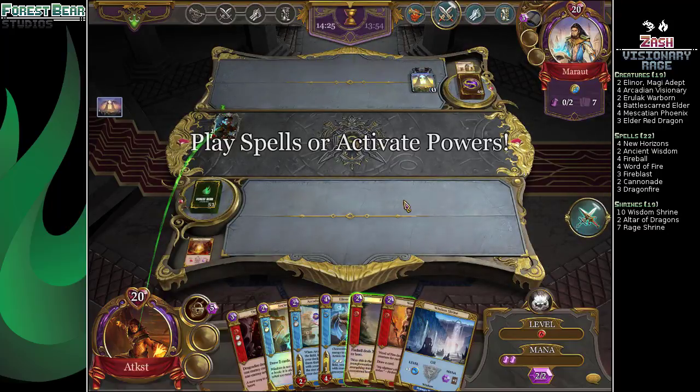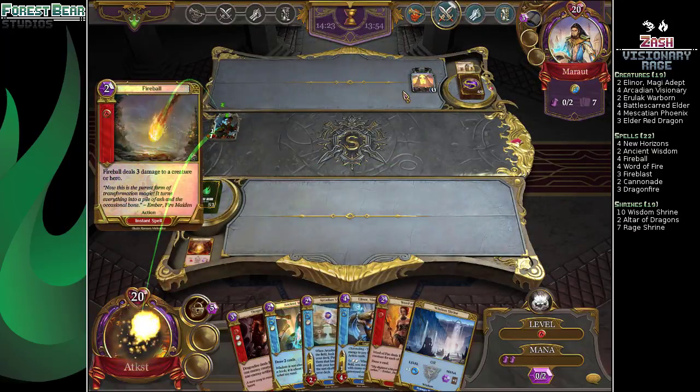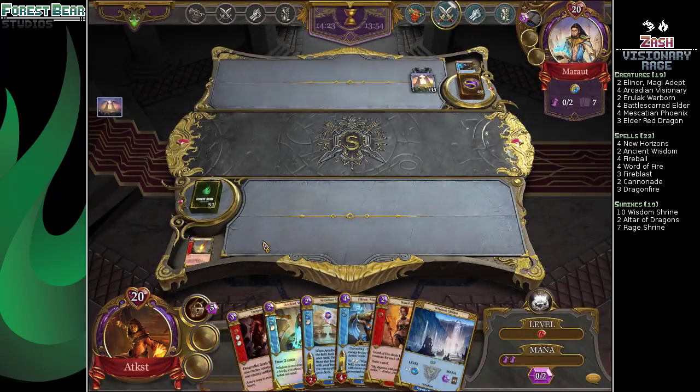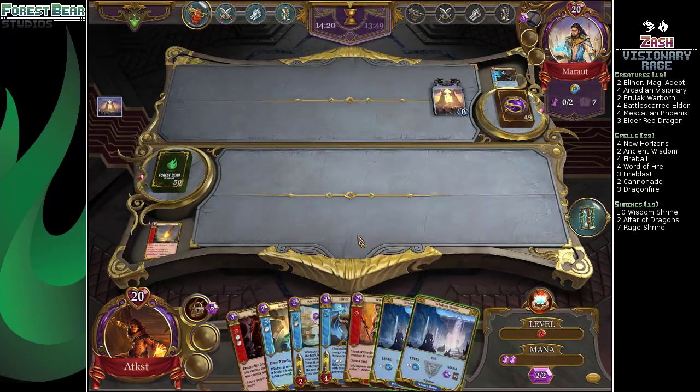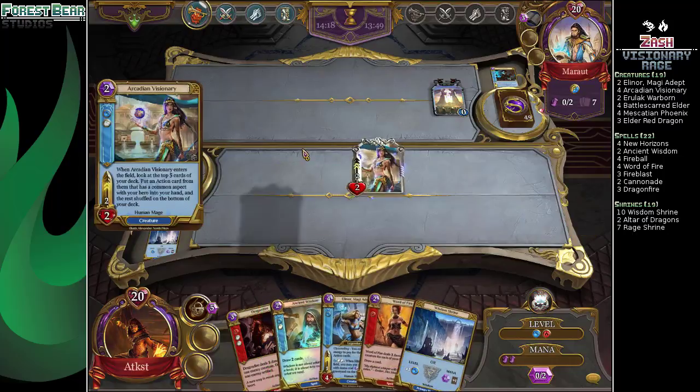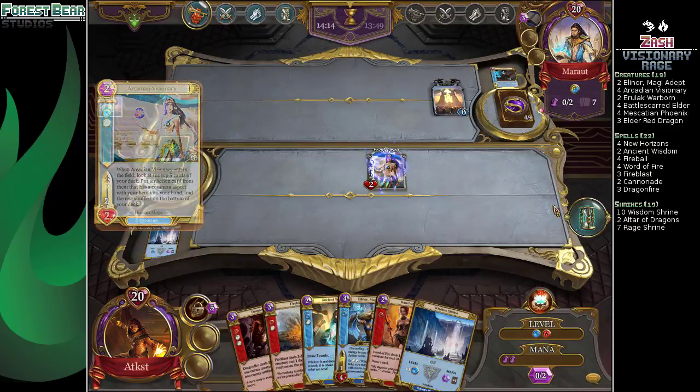We can fireball him as well. Interesting, but we have a Dragonfire, so that's just going to be a two-for-one eventually. Visionary finds us a Fire Blast. Perfect, that works.